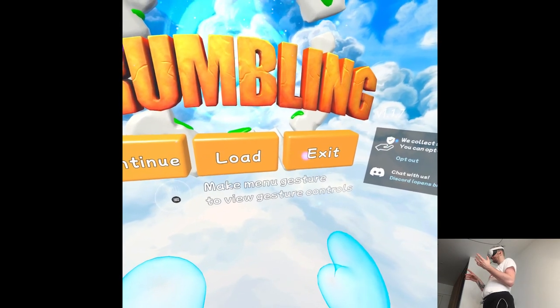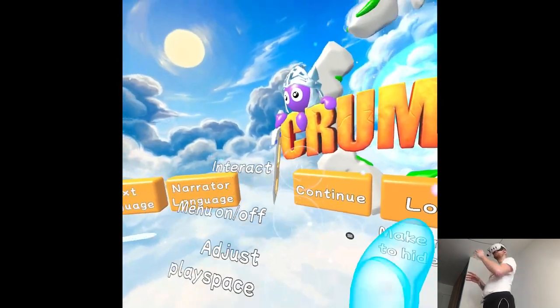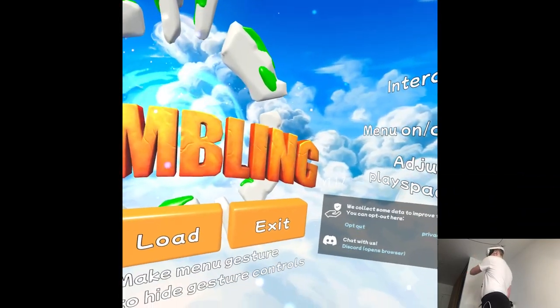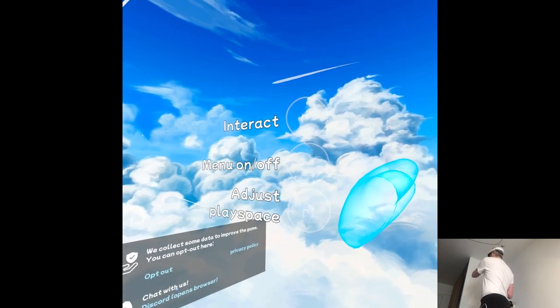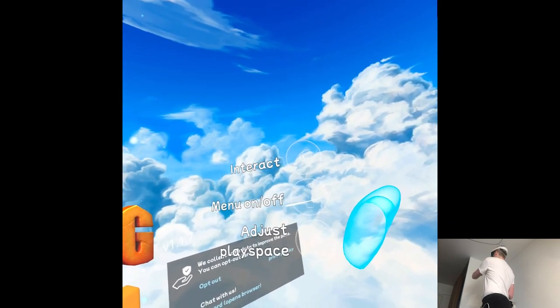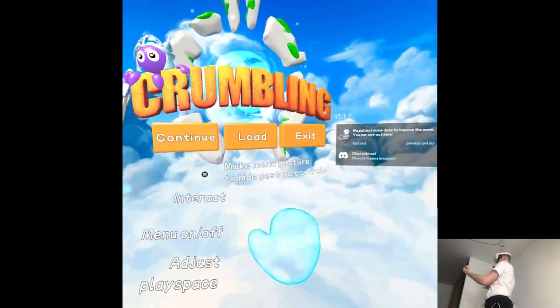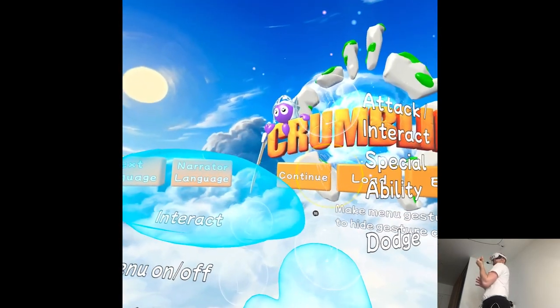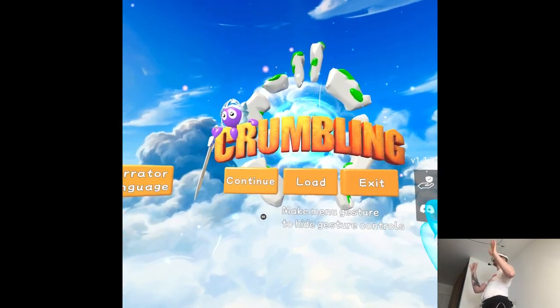It says we can see what the menu gesture is, and I can barely see it because I'm in clouds. So just like basic stuff, but interacting is like hand inside, or more like you'll be looking at your nails. So we'll see.